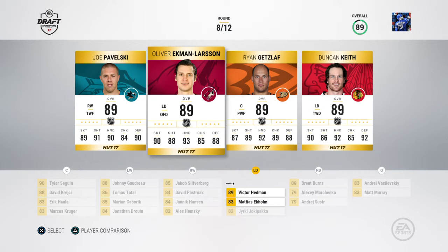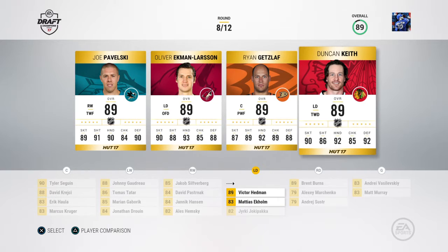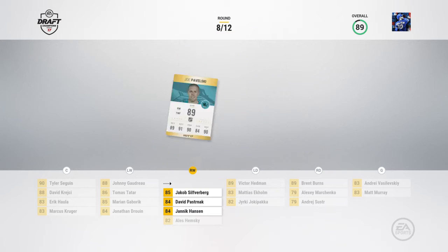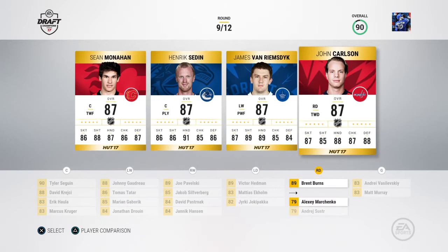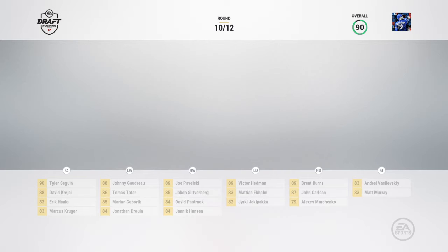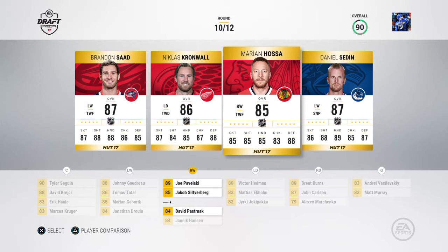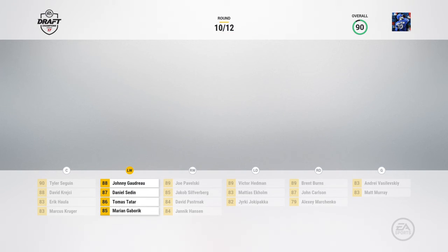Of course I don't get any right-handed defenseman here. Pavelski, Duncan Keith, or Getzlaf — I want to go Pavelski just because I really like Pavelski in this game. Finally we get another right-handed defenseman. I don't have a problem playing Ekman-Larsson but we do need some right-handed wingers, which we don't get any of. I'll go Daniel Sedin — I probably should have taken a center.